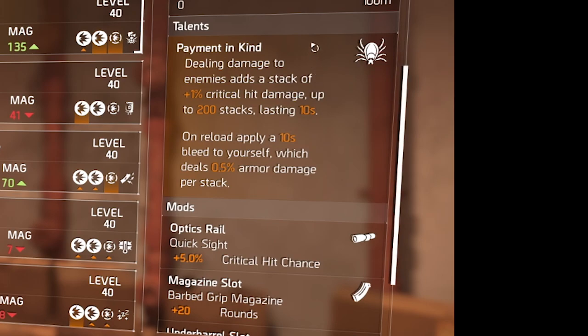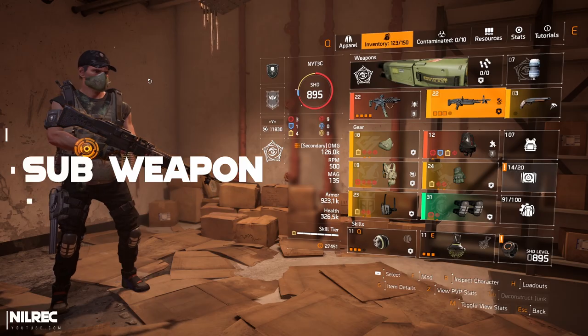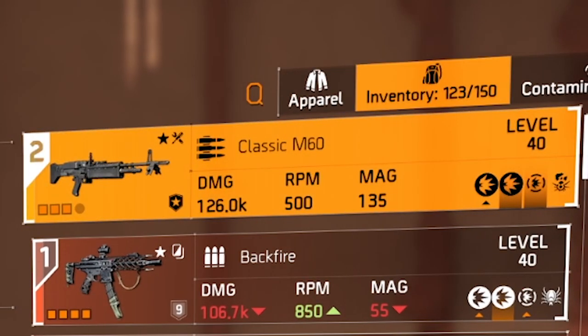Payment in Kind gives up to 200 percent critical hit damage at max stacks lasting 10 seconds. On reload it applies a 10-second bleed to yourself, but you don't have to worry about that because we have hazard protection. For the secondary weapon I'm using an LMG — the Classic M60 light machine gun.